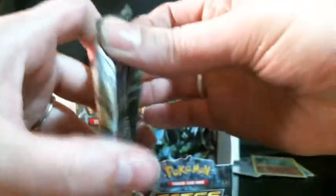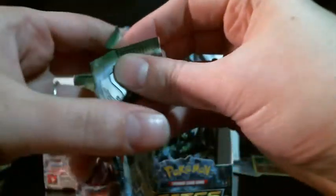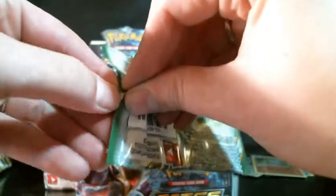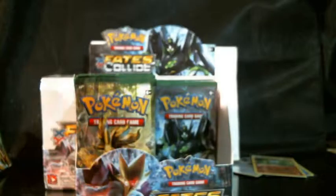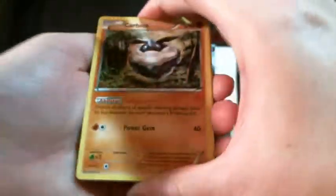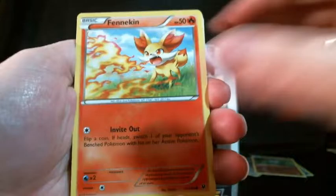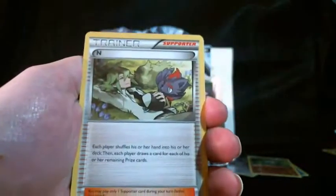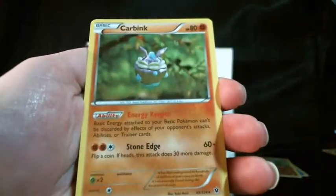Alright, Lugia pack — let me see if I can save this one. Last one I need. Almost got it... I think I got this one. So I don't need to save any more of them. This pack has a Carbink, Fennekin, Solosis, Riolu, Spoink, Dome Fossil Kabuto, Hawlucha, and our reverse is a Fennekin. Our rare is a Carbink.